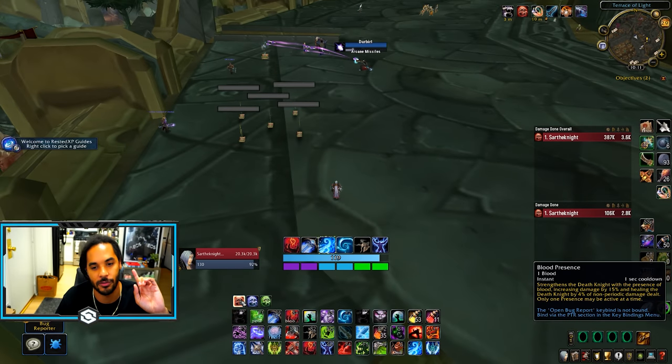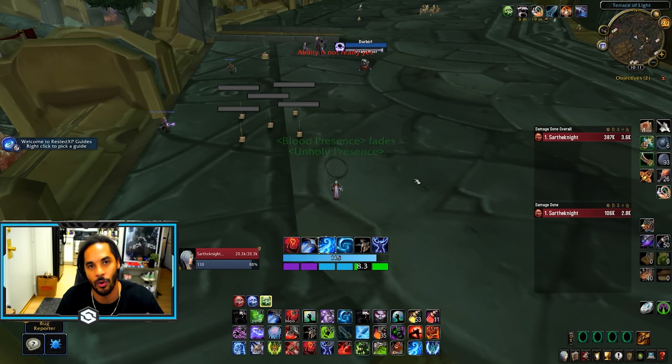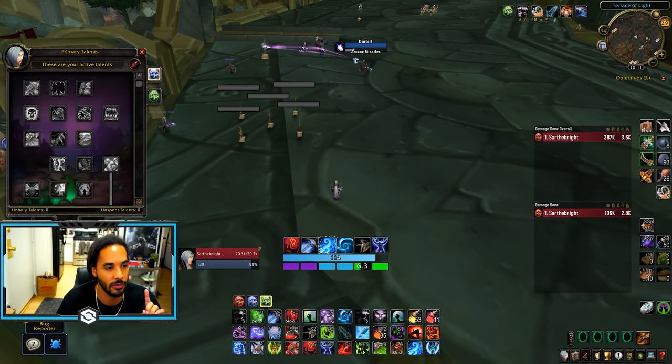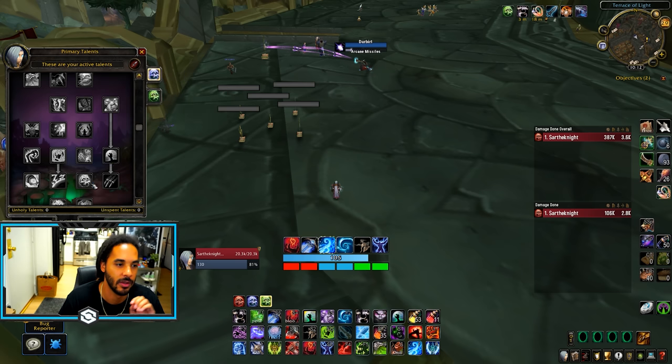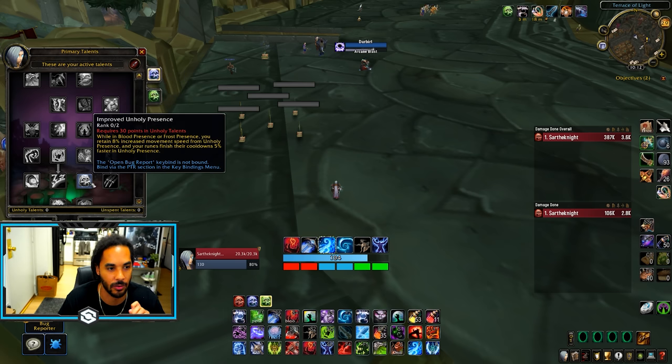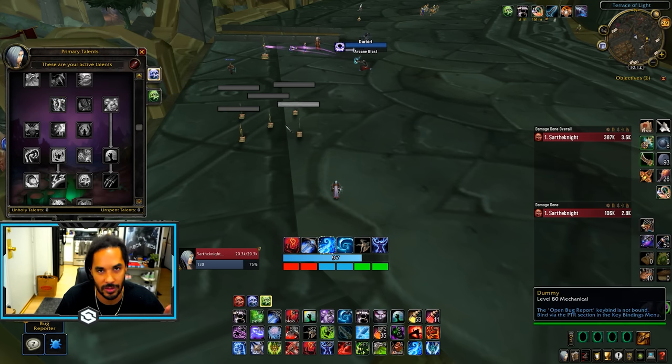For single target DPS you're going to use Blood Presence, but for leveling you're most likely going to use Unholy Presence unless you're leveling in the Unholy Tree and have Improved Unholy Presence — in that case you don't need to level in Unholy Presence. Also you'll probably get On a Pale Horse if you're leveling in the Unholy Tree. These are amazing leveling talents that will just make everything you do faster.